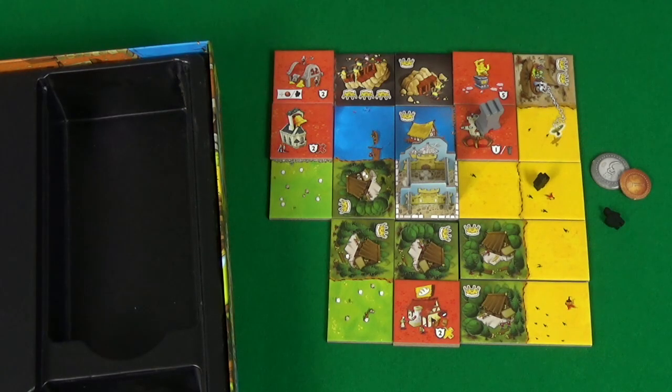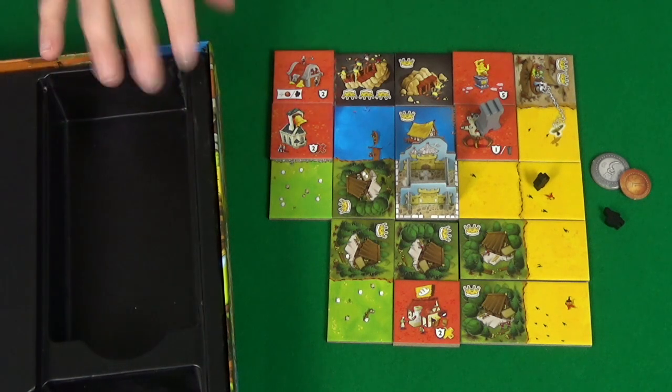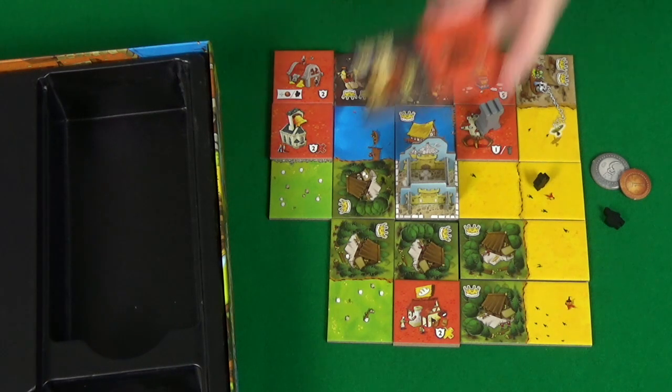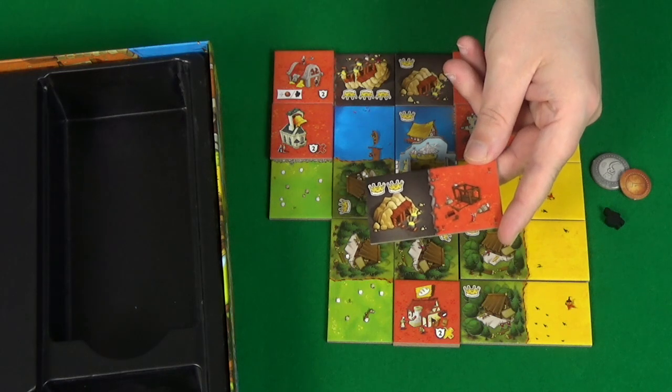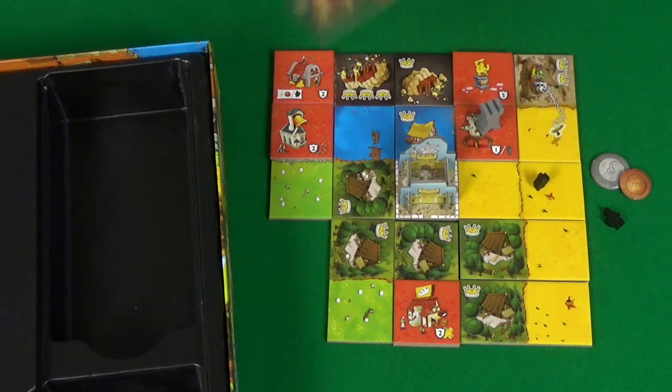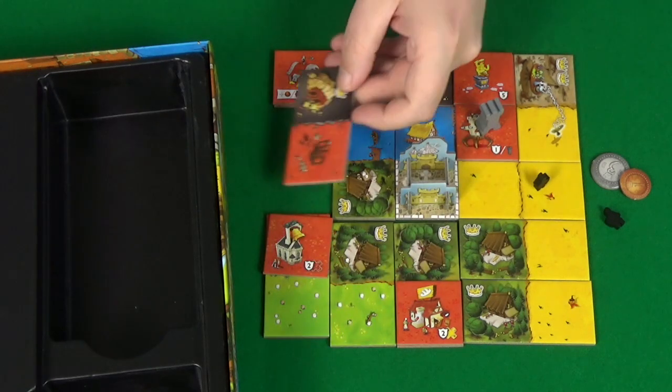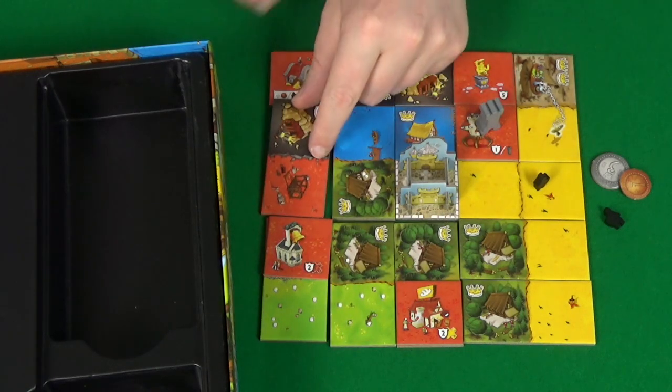The aim of the game is to have the most points in your kingdom at the end. The game will end once all the tiles have been taken out of the box and either added to people's kingdoms or discarded. You might have to discard a tile if there's nowhere you're able to place it. However, if you can place a tile you always must.